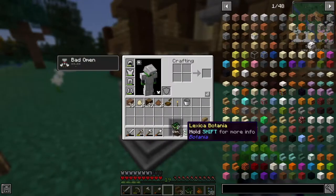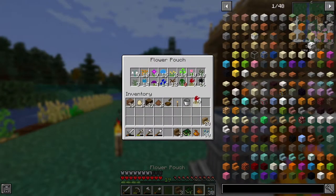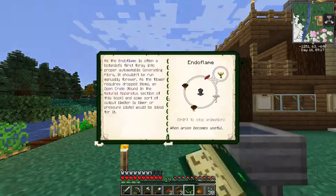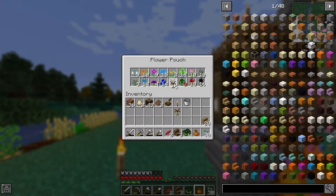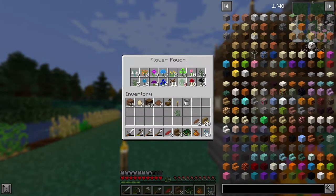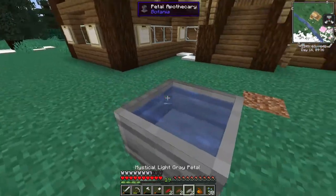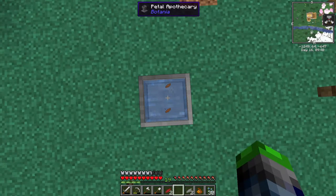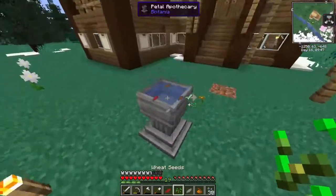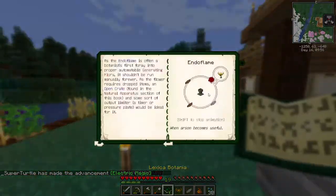For this guy we need red petals - we've got a few of these. Red petals, two brown - two brown is not difficult at all - and then we need the light gray. We have everything but this one here. So it's two brown, one light gray, and then we need some seeds. One for one, and then we get an endo flame - very cool!